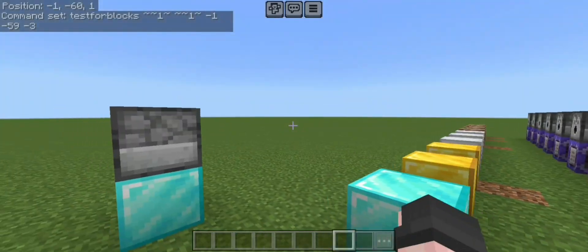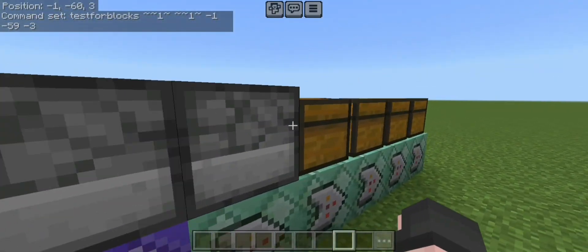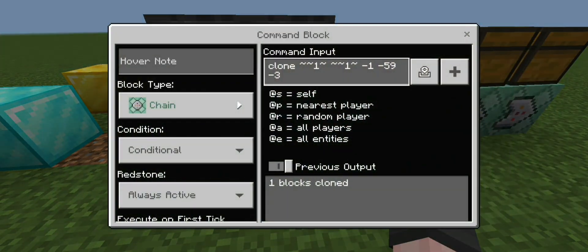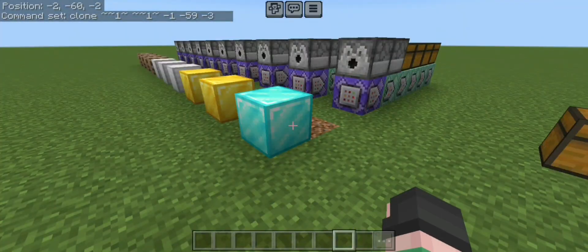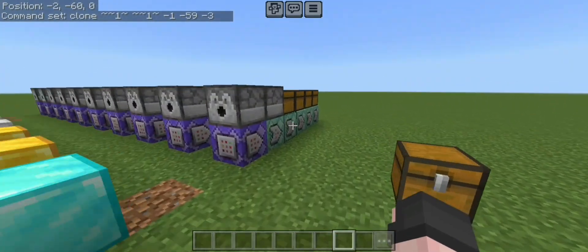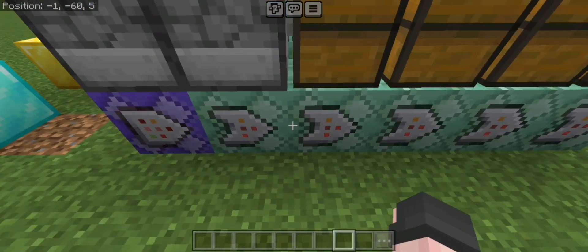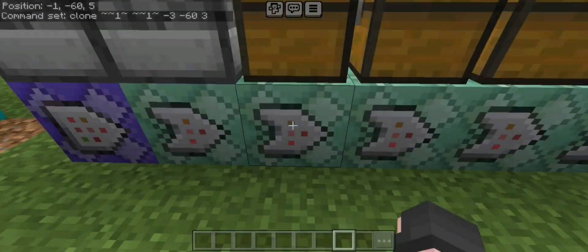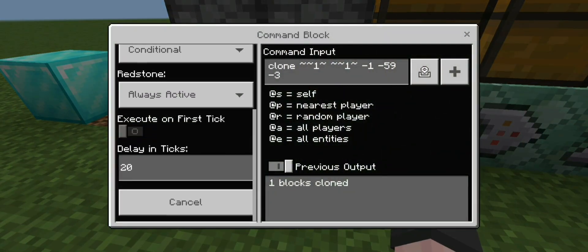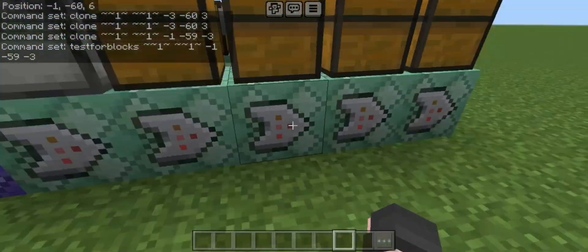Basically, the first command here is the one that tests if there's a key or a token on the dispenser. And the second one just sets the dispenser back to nothing. There's a clone command here — I don't think I have to explain how clone commands work because they're quite easy. Almost all the commands are in 20-tick delays, because if there's no delay there's going to be problems with the command.